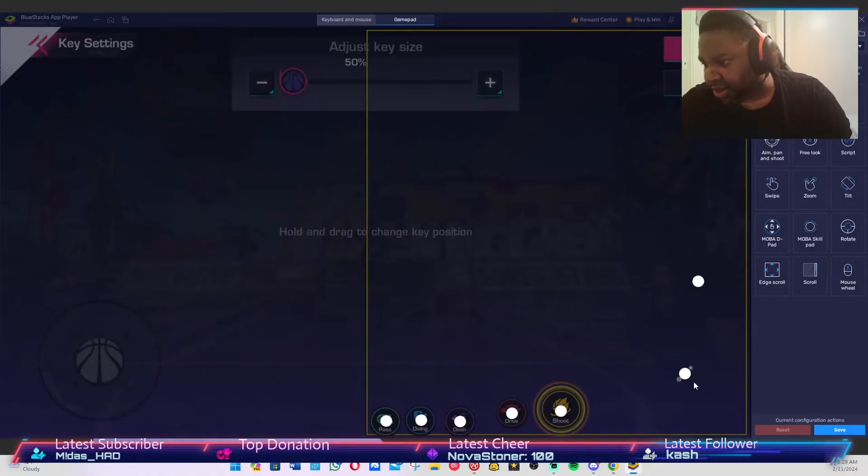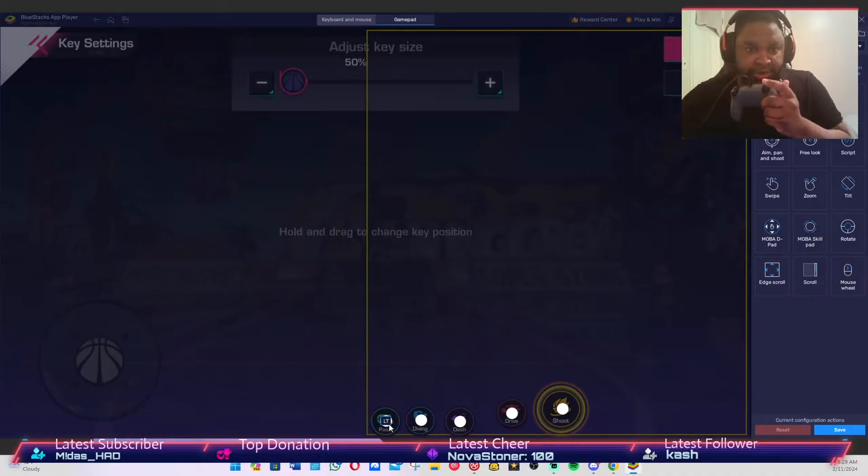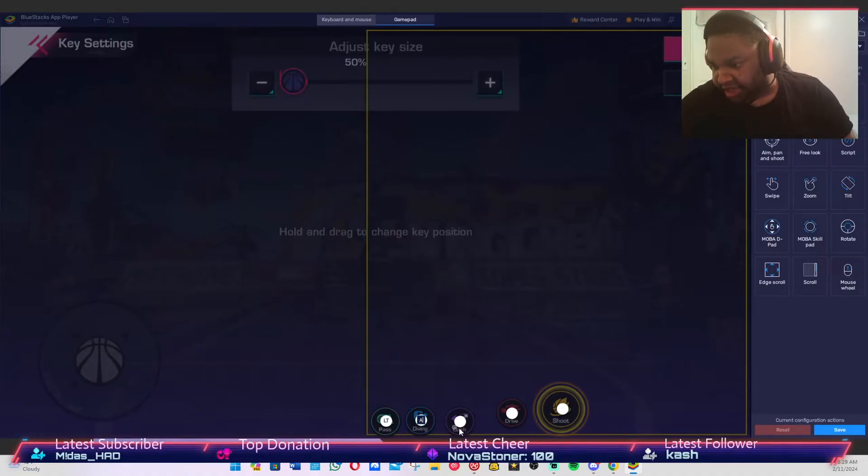I like to leave some keys for celebrations mapping as well — I might save the celebrations mapping for later. For this button, I use the left trigger. Then the X button for diving, the triangle button for dashing, and the O button for drive. So from left to right: left trigger, then A, Y, B, and X on Xbox — just so you guys can follow along.